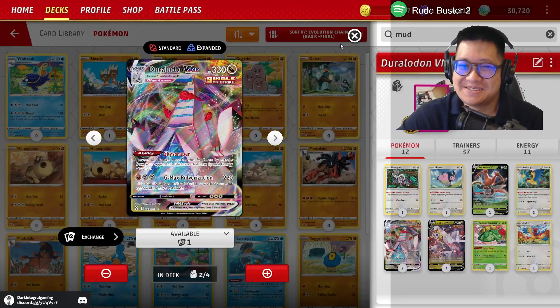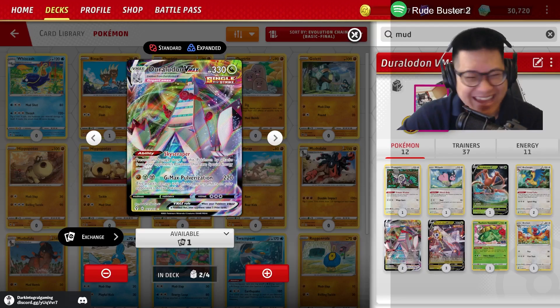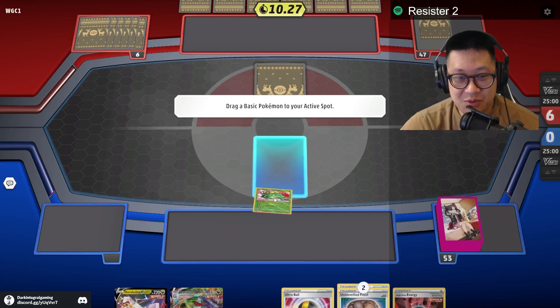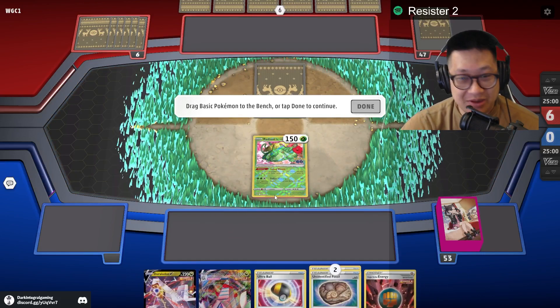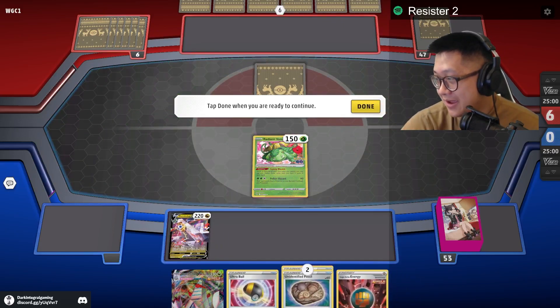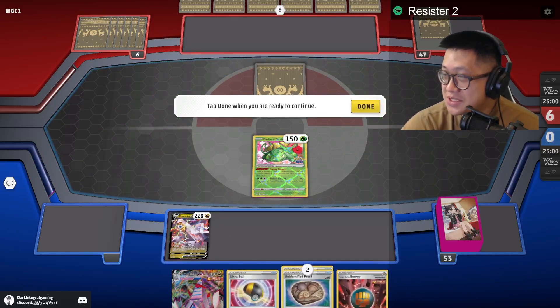Alright, Duraludon VMAX. Today is a good day to kick some Miltank. Duraludon or Venusaur first? I'll bank on it — I don't want to lose my Duraludon depending on what he has. Let's go. I'm going to play my cover. This is Resistor from Sword Online — how are you guys doing today?